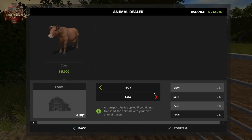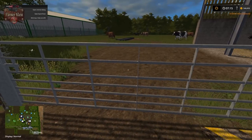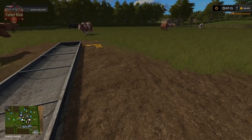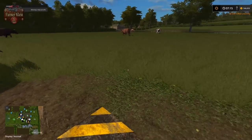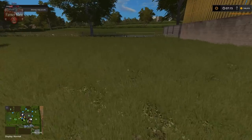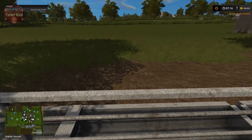Here we have the liquid slurry pile. We have the silage trough, the livery trigger for our cows, the water trough, and the grass trough. That is our cow area - pretty cool.